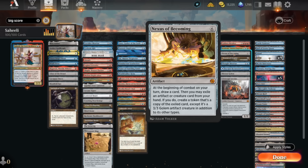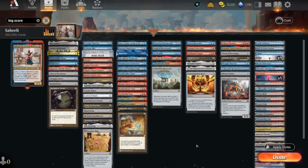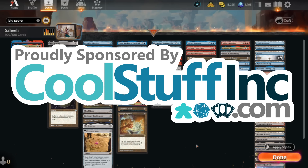Nexus of Becoming is probably my favourite of the Big Score — a six mana artifact that draws you a card each combat step. Once you draw it you can choose to exile an artifact or creature from your hand and make a 3/3 Golem copy of it. I love making a Golem, especially a copy of a Paradox Engine. I don't think the deck is super strong — if you want to win Brawl games you should just play Golos value engine stuff — but it has some incredibly fun games. Use the link in the description for coolstuffinc.com, get 5% off with code KENOBI. With that out of the way, let's play some Brawl.